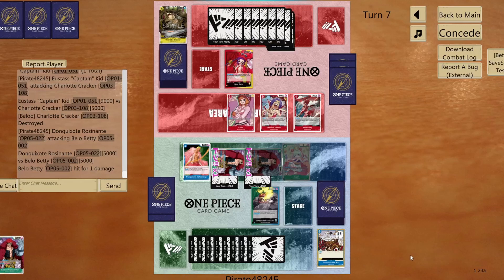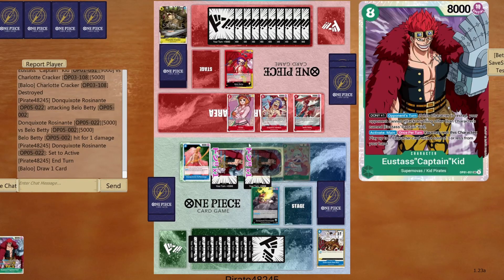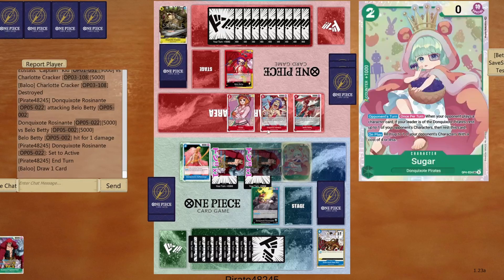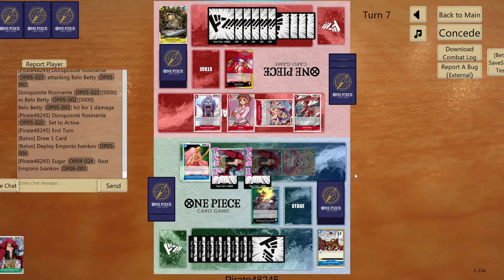Let's see if he gets a trigger or not. No trigger — we got okay, we're okay. Now we're okay as well, because we have 2 of the Eustace Captain Kid, so he can just go for 1 of the 2. I don't want to let him have both of them. On top of that, I still got 2 blockers. Somehow we're surviving now. Whatever he plays now, my Sugar is going to rest him immediately. So let's rest Ivankov — you already lost one of your big attackers. Nothing you can do because you have to attack my Eustace Captain Kid, which I'm not going to let you do. You need to commit a lot of Dons to go for it.